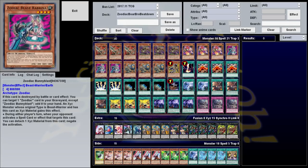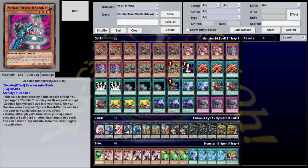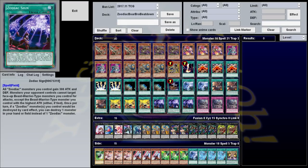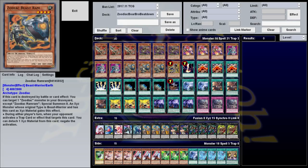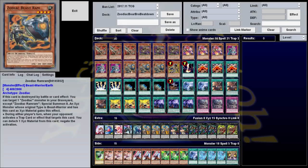I didn't mention earlier that in addition to having defensive effects, Cateroost, Bunny Blast, and Ram Ram all have effects when they're destroyed by battle or card effect. Ram Ram can target a Zoodiac in the graveyard, except himself, and summon it. Bunny Blast can target a Zoodiac, except itself, and add it to the hand. And Cateroost can target a Zoodiac, except itself, and shuffle it into the deck. These are all pretty decent effects, especially combined with the field spell and Zoodiac Barrage. Adding a Whiptail back to your hand or summoning it with Ram Ram or Bunny Blast are particularly great. If you have an extra Ram Ram you can summon it with Chakanine, then next turn use Barrage on it — there's a lot of different synergies and spicy plays if you have these with your other cards.